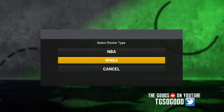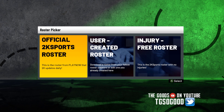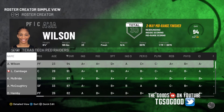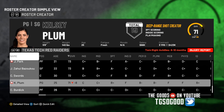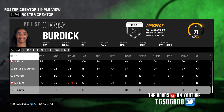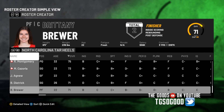First you want to go into Features, load up the roster, and go to WNBA. You can also do this inside My League or WNBA Playoffs mode, but wherever — just go to the mode that has the roster. It works best if you find a player that doesn't have a real cyber face and only has a create-a-player face.